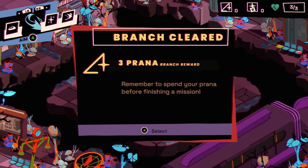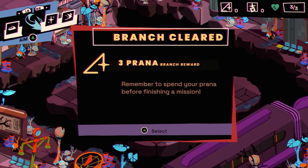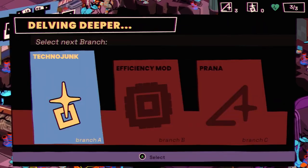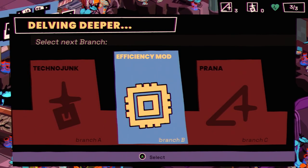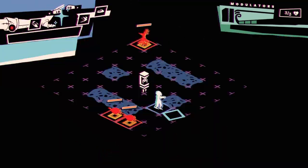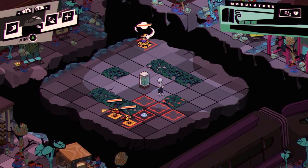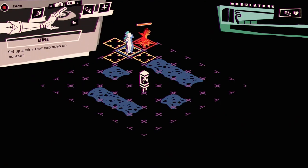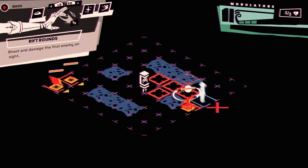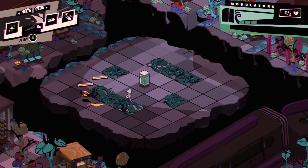I shoot this guy and — how did those explode instantly? They usually telegraph what they're going to do, but those seem to explode without warning. 'Remember to spend your Prana before finishing a mission.' Let's take an Efficiency Mod. I made it a little farther, so I must be getting used to the combat. I like the mine — set it and forget it. Rift Round is almost like artillery.